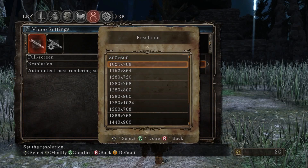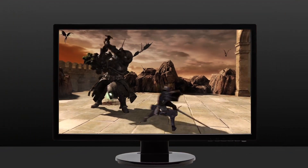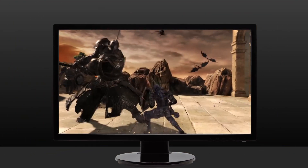DSR, however, goes the other way. With Super Resolution technology, we allow the game to specify a resolution that's actually larger than your monitor. This means the GPU will generate a very high quality image in the local frame buffer and then use a sophisticated filter to downscale it and put it onto your monitor.